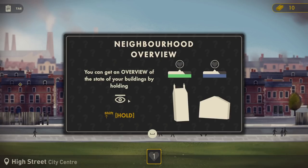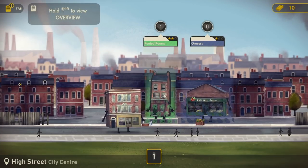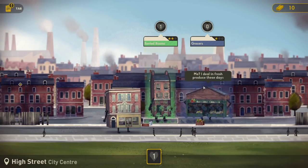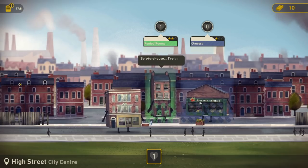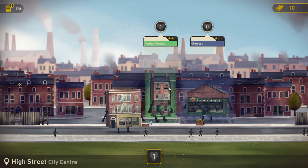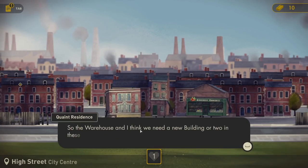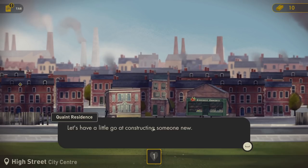'I'm currently rented rooms, and my friend here is a grocer's. I deal in fresh produce these days. Yes, you're the greenest of the grocers you'll find in these parts.' We could really do with some new bricks around here. So, do you want me to help? The Warehouse and I think we need a new building or two. Let's have a go at constructing someone new. We're just going to make a building. I notice up here we have got 10 yellow bricks. Construction: construct a new building by selecting an empty lot.